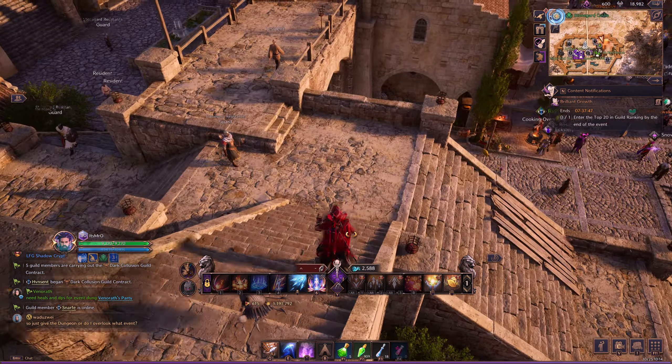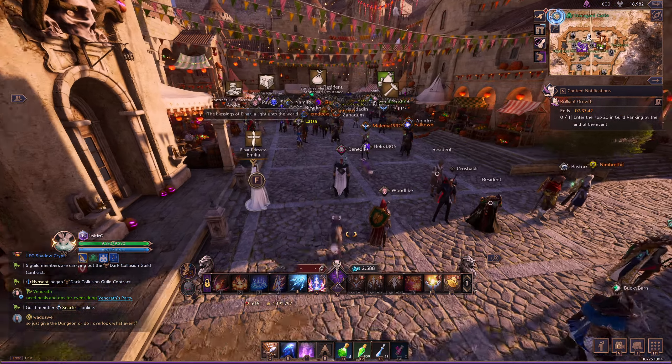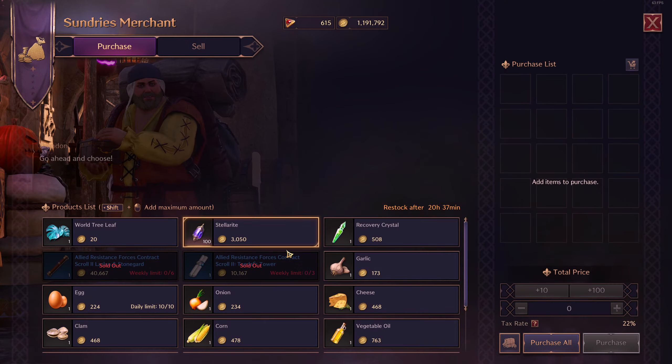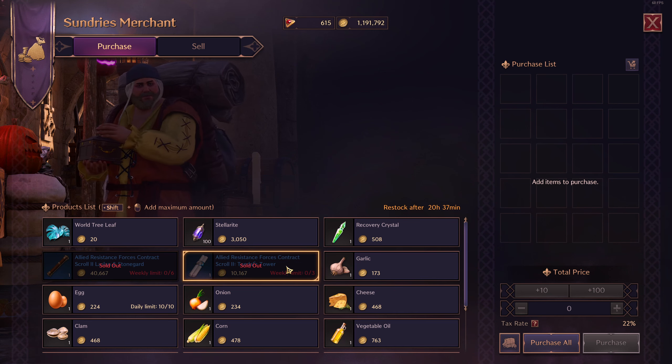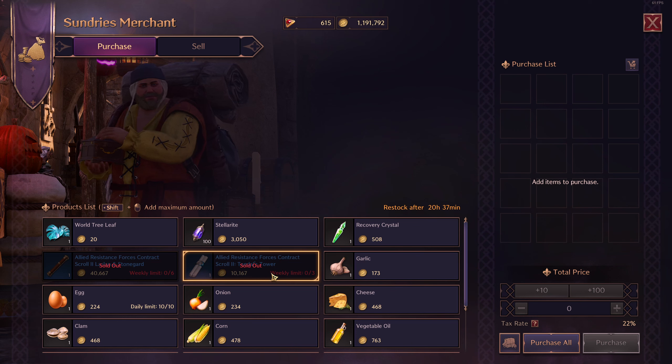I also wanted to go down to the sundries. Check your sundries merchants because you can now rebuy items — I literally just re-bought these a moment ago. I'm not sure why I was able to rebuy them, but you can. It might have something to do with the fact that the reset has now been changed to Thursday. Either way, just go ahead and log on, double check, and if you can get them, go ahead and buy them.